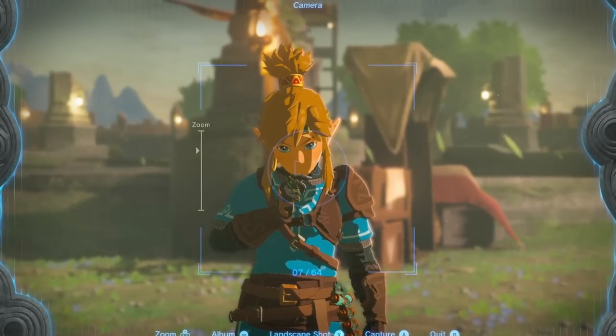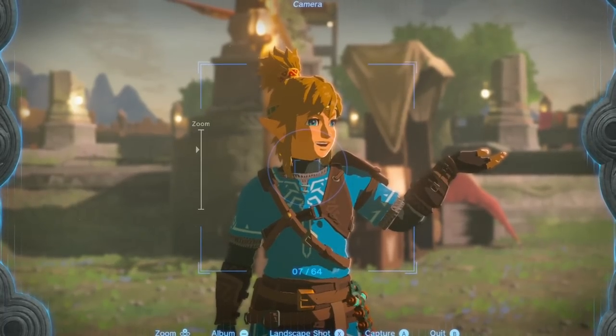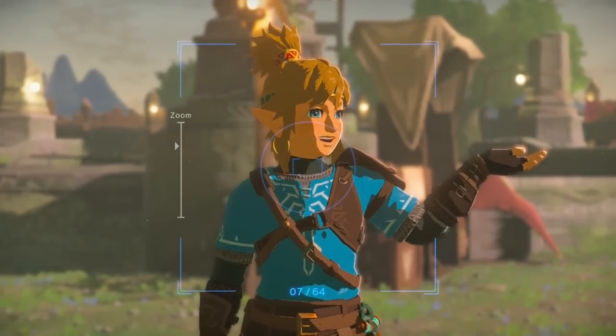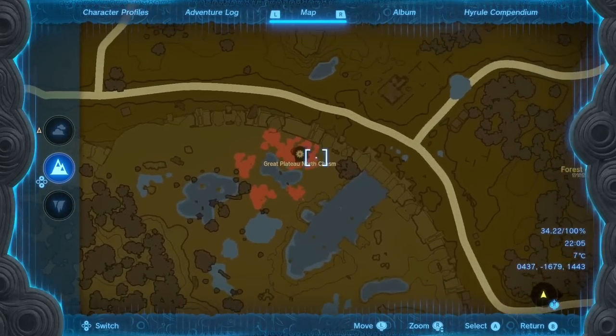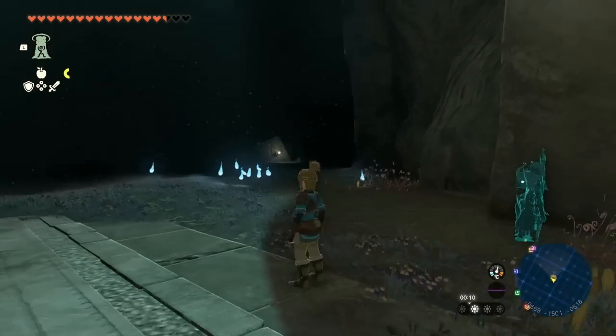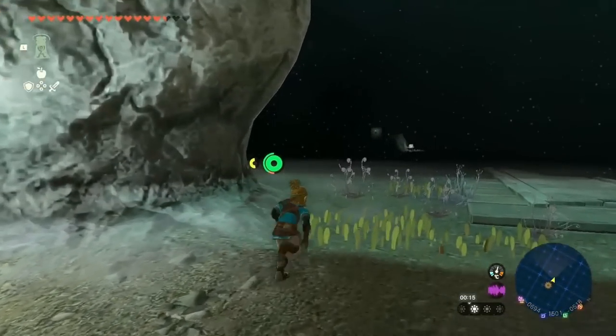To get more batteries, we need to collect as much Zonite as possible. If you want to get a lot of Zonite quickly, follow this guide. First, go to the Great Plateau on the map and jump into the hole in the northeast of the plateau, making sure you land without taking fall damage. Next to you, you'll see a glowing root — activate it, because by doing so you light up the entire surrounding and reveal a section of the underground map.